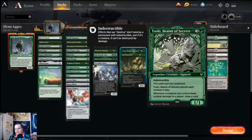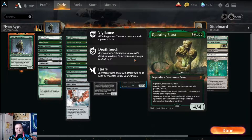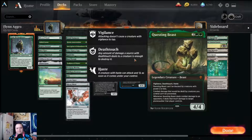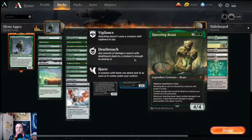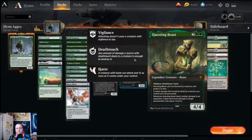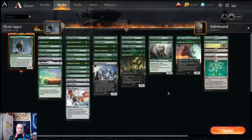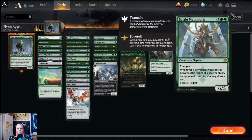Toski, Bearer of Secrets is indestructible, a one-one, can't be countered, must attack each turn if able, and whenever a creature you control deals combat damage to a player you draw a card. If we have deathtouch creatures, people don't really want to block and trade, so being able to draw extra cards is quite nice. Questing Beast is our final deathtouch creature in mono-green: four mana, a four-four with vigilance, deathtouch, and haste; can't be blocked by creatures with power two or less; combat damage it deals can't be prevented; and whenever it deals damage to an opponent it deals that much damage to a target planeswalker.